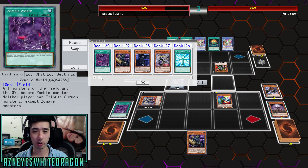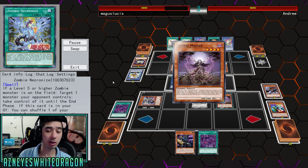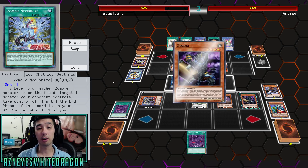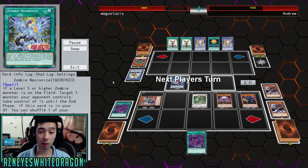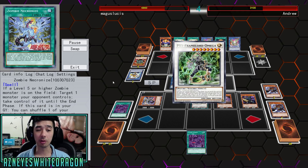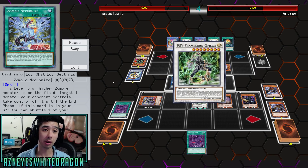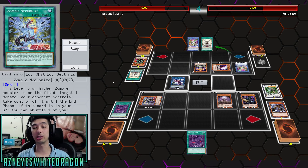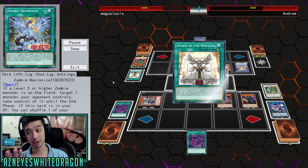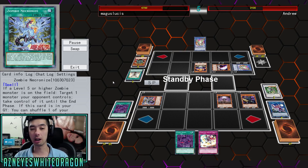There is another spell card called Zombie Necronize. If a level 5 or higher zombie monster is on the field, you can target one monster your opponent controls and take control of it until the end phase - basically a Snatch Steal. If this card is in your graveyard, you can shuffle one of your banished zombie monsters into the deck, then set this card, but banish it when it leaves the field. You can only use one of these effects of Zombie Necronize once per turn.